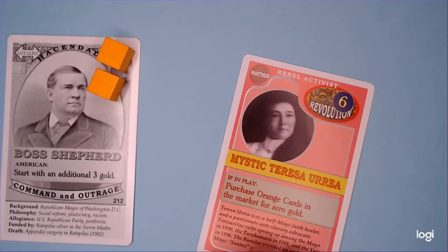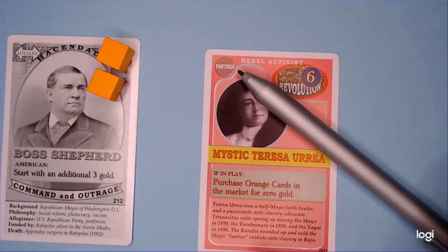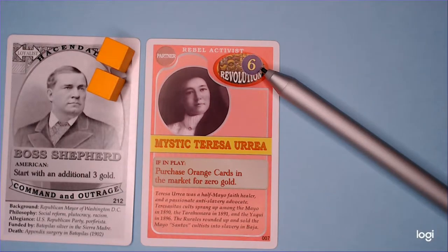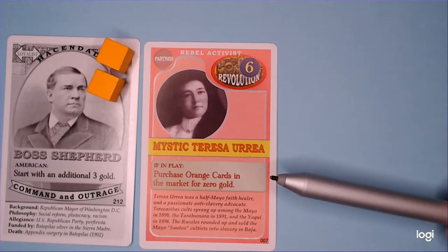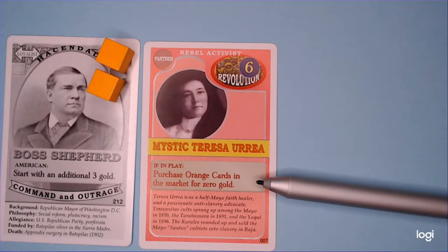Now we look at another card type: the Partner card, indicated by the word 'Partner' in the top left-hand corner. To play it, you pay the amount indicated in the circle in the top right — in this case six gold — and the Partner is played to the tableau. The advantage of having a Partner is that it often provides a Prestige point (here Revolution) and an additional ability usable in certain circumstances. This particular one allows a Hassan Dardo to purchase orange cards in the market for zero gold — a tremendous advantage as those cards can cost sixteen or eight gold each.